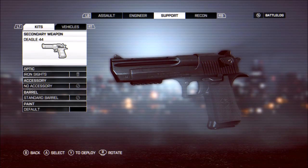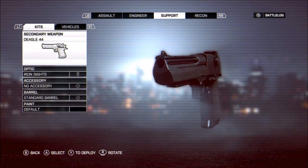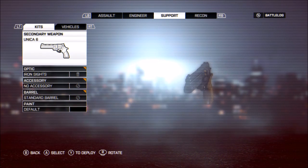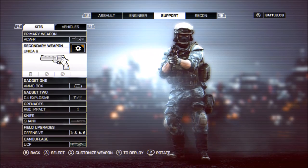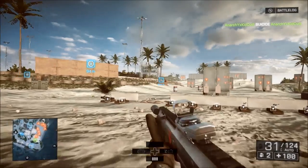YouTube, what is up, Cutty here and today I'm going to show you guys how to unlock the Deagle 44 caliber. The first thing you're going to need to do is use the Unica 6. I'll put a link in the description below on how to unlock the Unica 6 — you're going to need it first to unlock the Deagle.